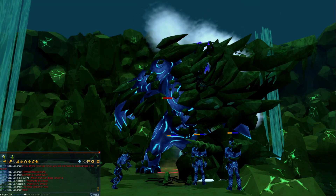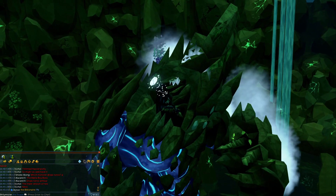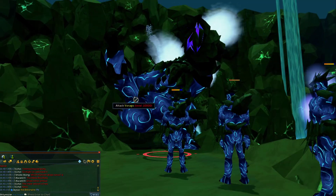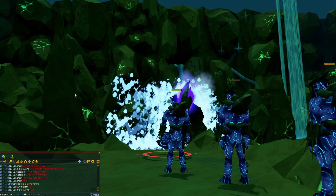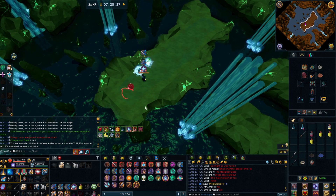First Rago kill of the day down. What are we going to get? Hopefully we'll get a drop. At least we get split energies, so hopefully we'll actually get a drop of our own though. And no loot for me that time — oh well.